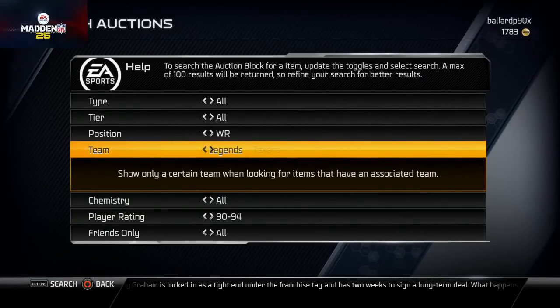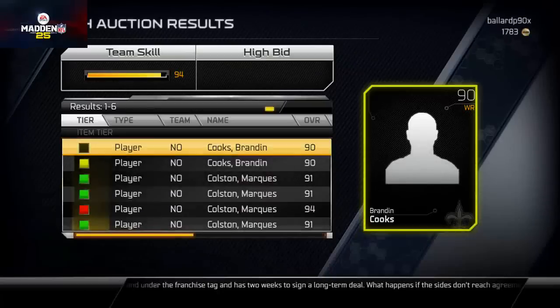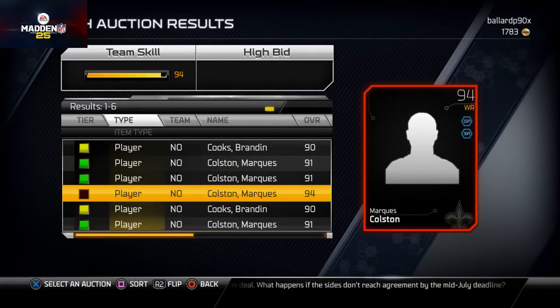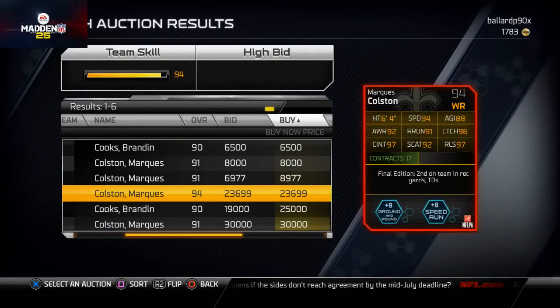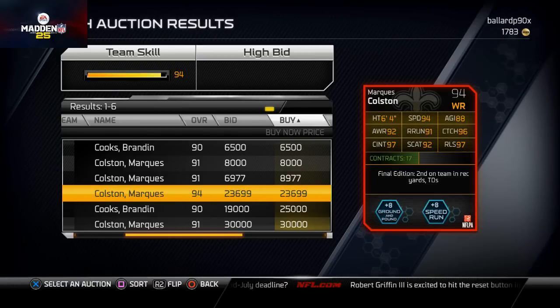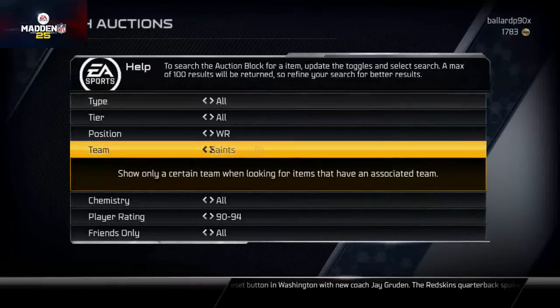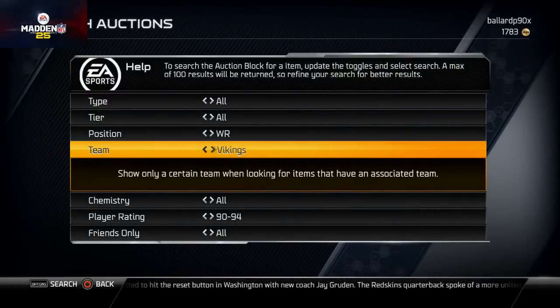There he is — the Saints. Wow, 23k? I bought this card for like 5k. I guess they upped the price. This is the Marcus Colson card: 97 catching traffic, 96 catch, 97 release. I shouldn't have gotten rid of this card — I sold it for way cheaper than it was worth. Since he's now 23k I guess I can't recommend him at that price.